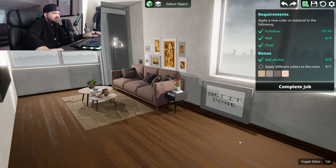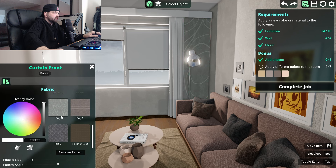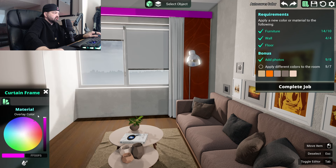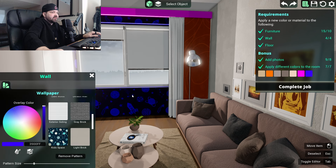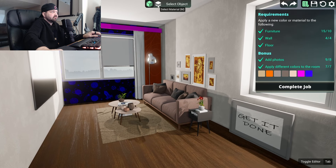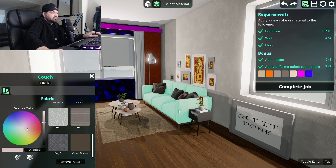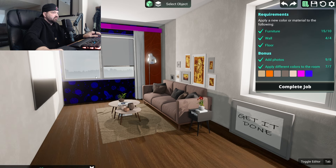Okay, that's tacky as hell, I hate that — but it's going. Apply different colors to the room — seven colors. We're just going to color stuff. I hope you enjoy your room, girl, because this is it. How do we complete the job — complete job? Hey, look, we unlocked movement — hell yeah!